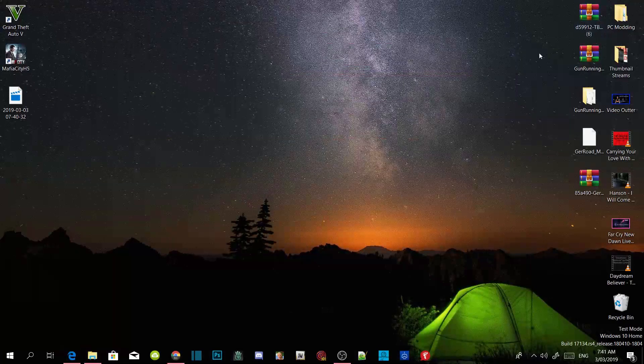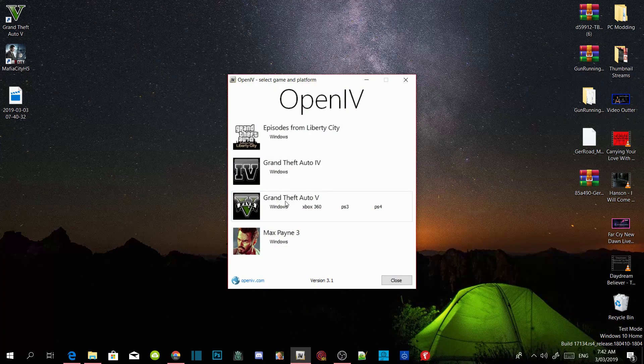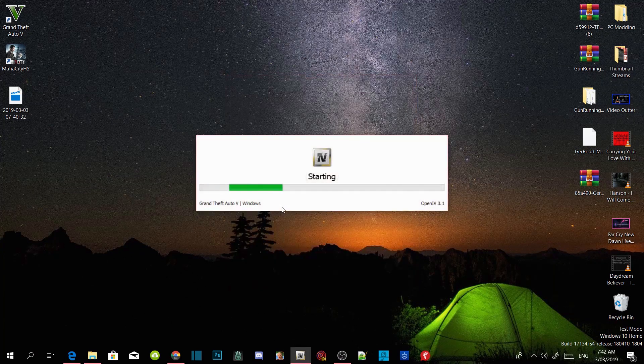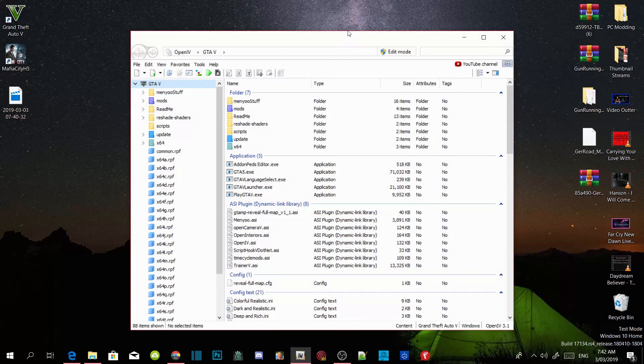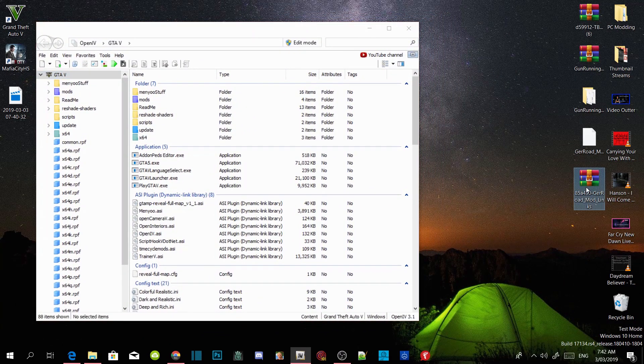I have already downloaded the mod so I don't need to do it. All you guys gotta do is open up your OpenIV file and then go to your Grand Theft Auto V on Windows. It will take a few seconds to open up the application. Next, drag this application to the side and open up your German Rode mod.